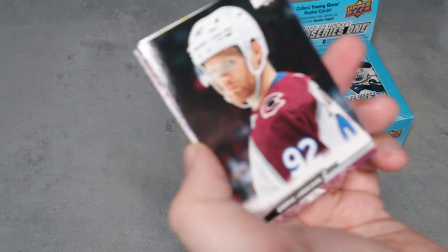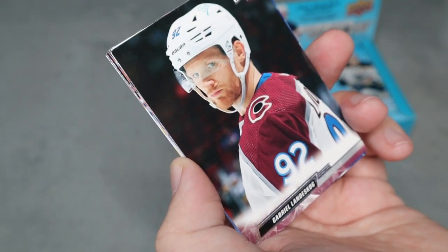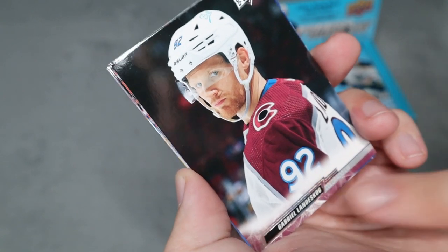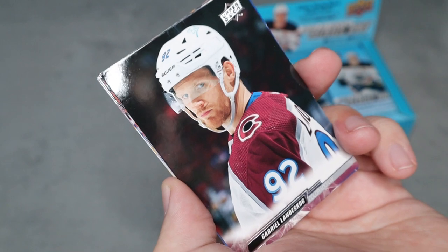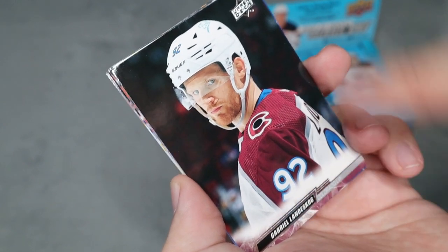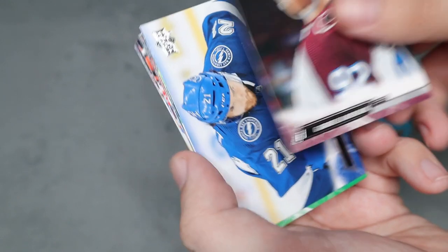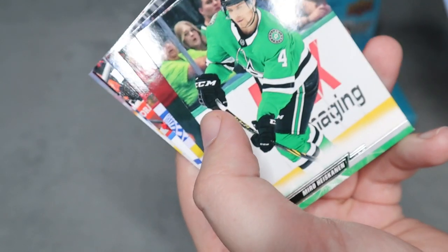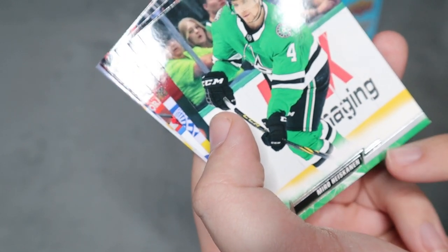The base actually look pretty decent. This is Gabriel Landeskog — I like that the name is simple down here. It just says Upper Deck, and it's focused on the player. They look really clean, crisp, and player-forward, and it looks like the team colors are in the bottom portion, which is really cool.